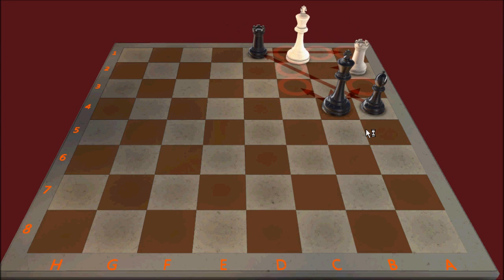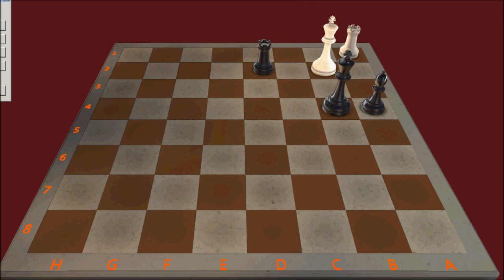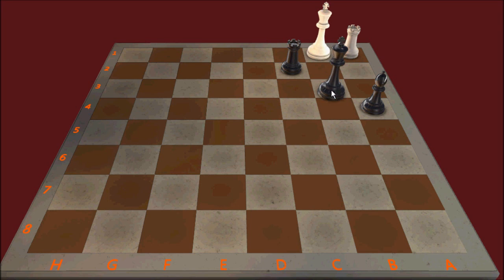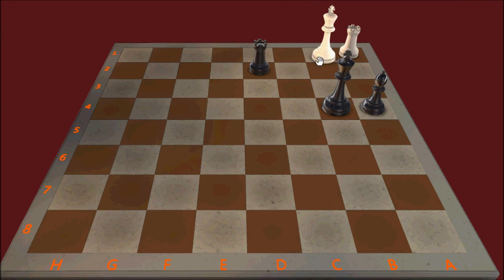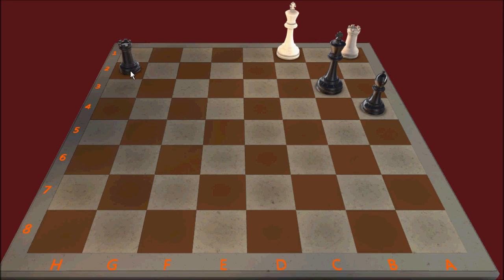Instead of going for a second-rank defense with Rook to A2, White can try a King move. If King to B2, Rook check — this is basically going to be the same thing. If King to C1, Rook check, King to B1, then King to B3. So King to B1, Black simply advances the King to where it's protecting its Bishop, and the Rook simply retreats threatening a skewer. The King protects where the King can support its Rook, so now White's only move would be a Rook check, and then Black is winning very easily.